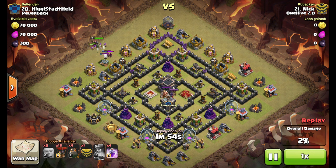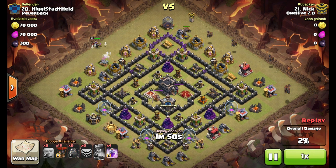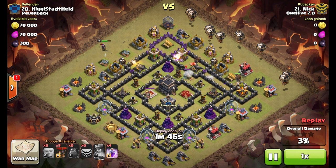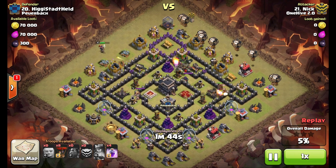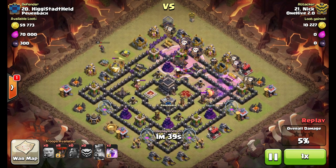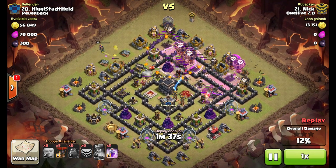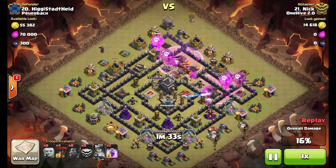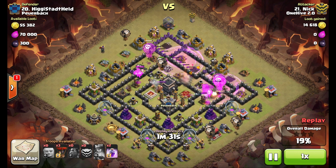The archers that spawn are going to distract the wizards just long enough to take them out. Hounds all go down backed up by balloons, a couple on each defense. Once those hounds start to pop, he drops the rage spell, balloons come in, and the pups will immediately target the queen — a low level enemy queen, so easy to take down.